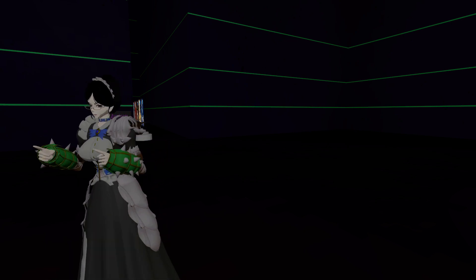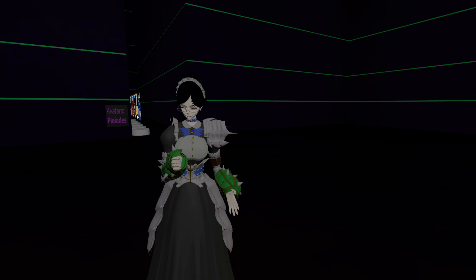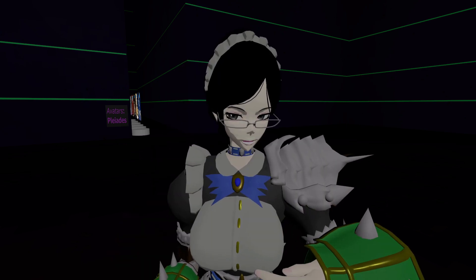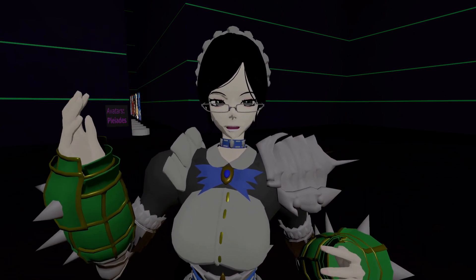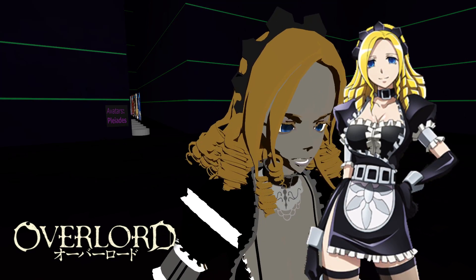Over here to the right are the Pleiades. To start off we have the deputy leader of the Pleiades, Yuri Alpha. She doesn't seem to do anything, and no emotes either. Here's the deputy leader of the Pleiades — if you're looking for her, go ahead and head over there and check it out.